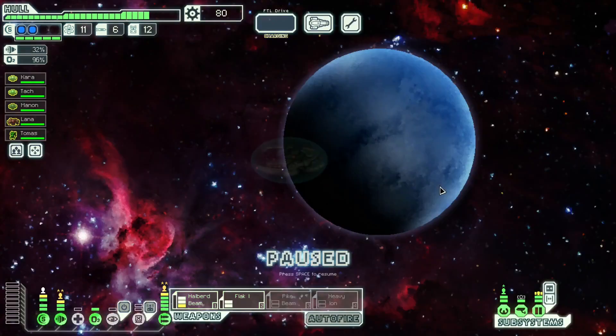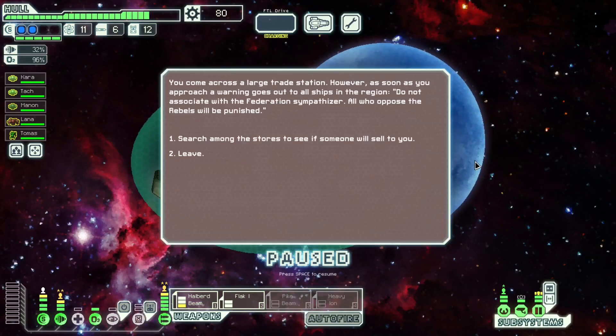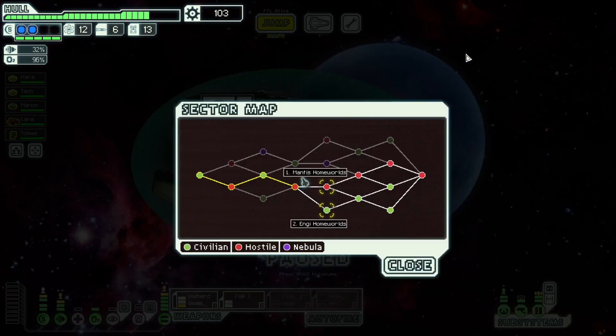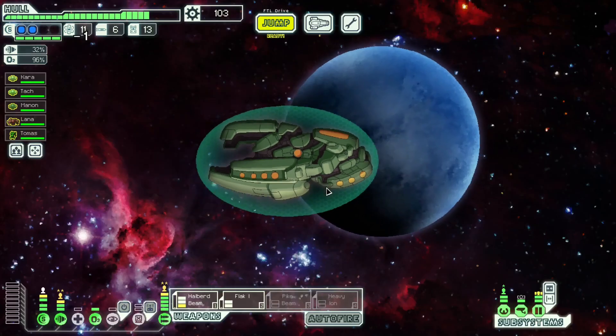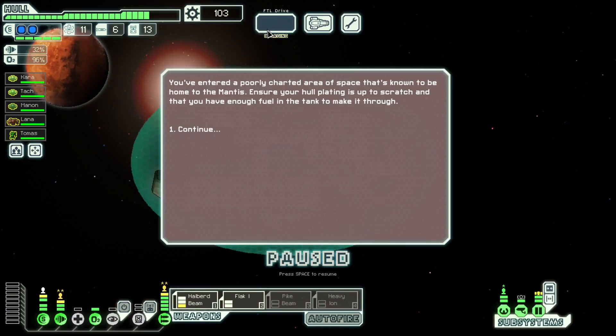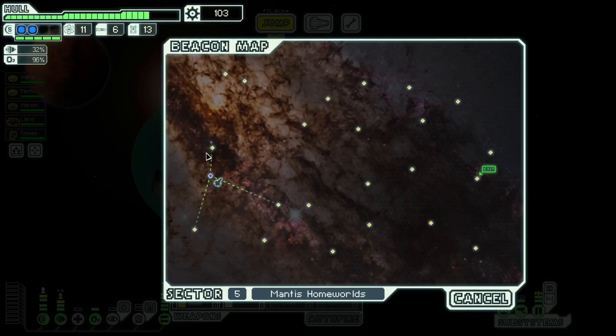To the exit. Neither of these sector choices are great — Mantis Homeworlds is better than Engi Homeworlds at this stage. We don't really need stores. Engi Homeworlds is a very low scrap sector on average, especially if you go there without an Engi. We can't really do the Mantis Homeworlds quest without spending basically all our scrap on upgrades, which I don't think is worth it. But we can just treat this as an ordinary Mantis sector.